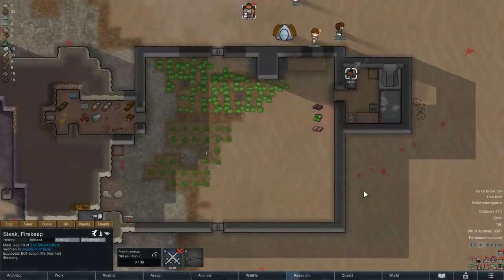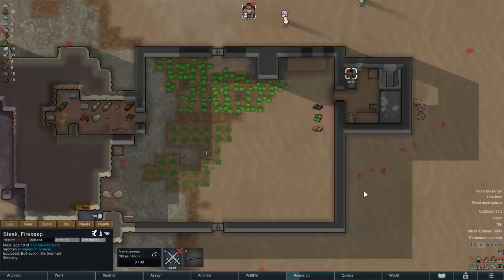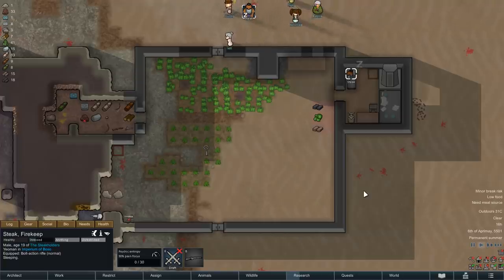Hey there, and welcome back to RimWorld. My name is Pete, and today we complete another episode of our RimWorld Extreme Desert Challenge, as we pick things back up where the last episode ended, with Steak still suffering from gut worms, but with the base a bit more fortified, and very importantly, with some Glitter World medicine in storage, which should hopefully be enough to finally get rid of this annoying disease.